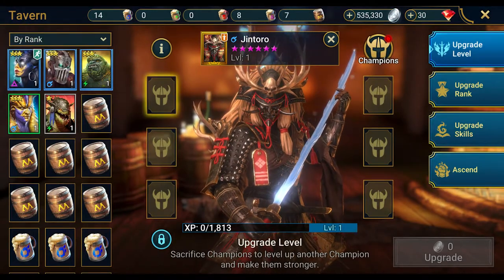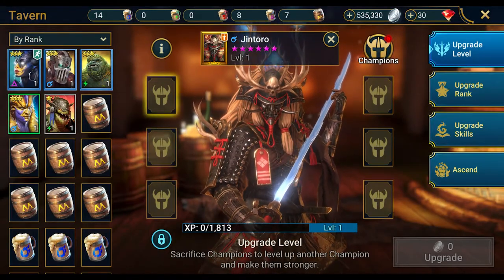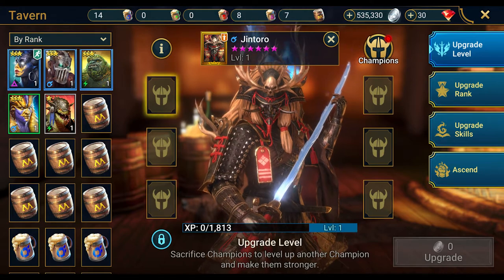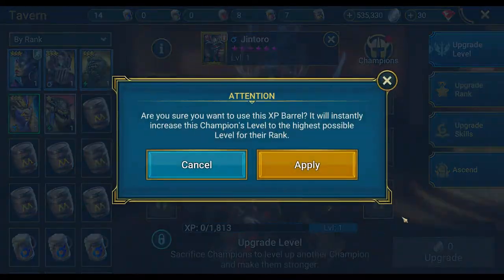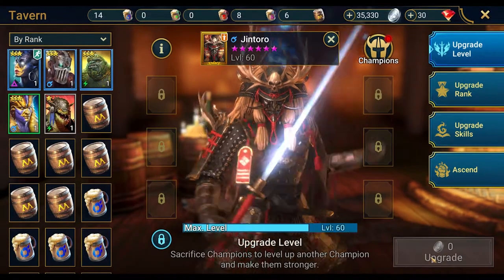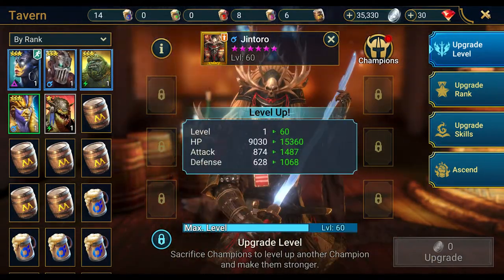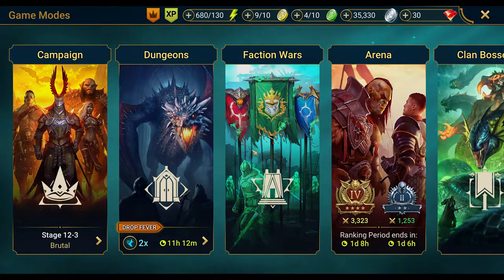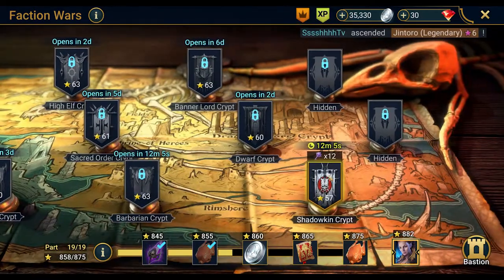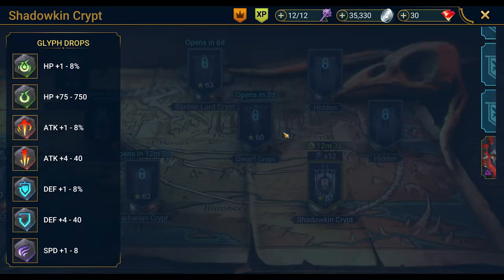Welcome to another Raid Shadow Legends video. Today we've got the Shadowkin faction crypts part four. I'm getting Jentoro leveled up to level 60 — we're running out of time, using a barrel, we gotta go. Alright, we got Jentoro leveled up but it took almost the whole time. It's crazy.